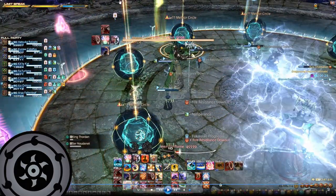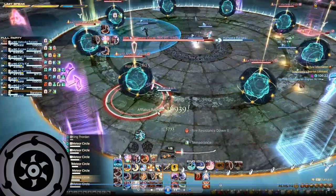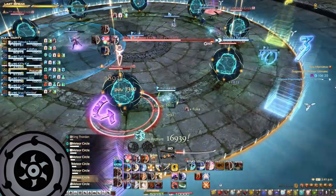Next you see the Meteos appear, and we proceed to killing those. And this resolves all the mechanics of Death of the Heavens.